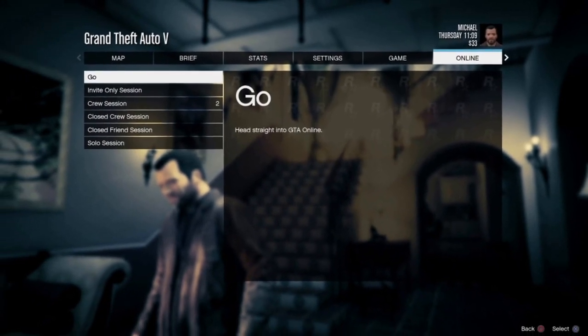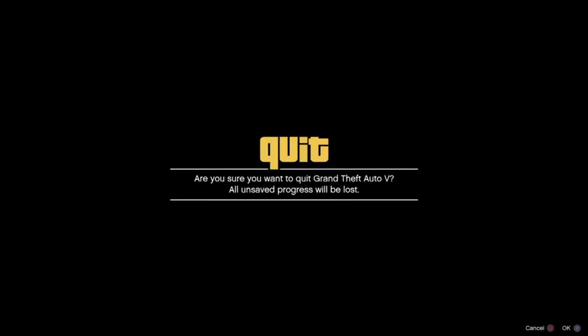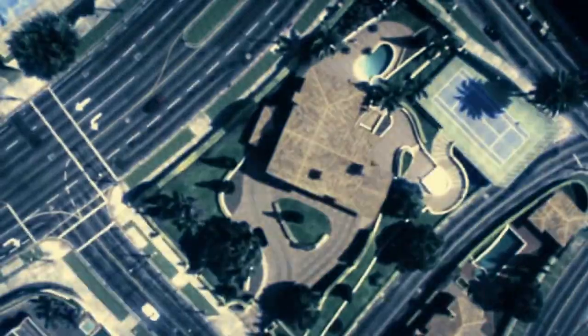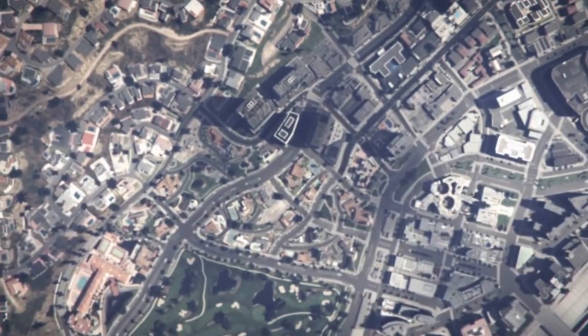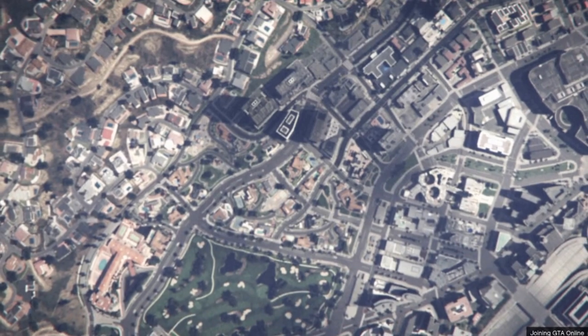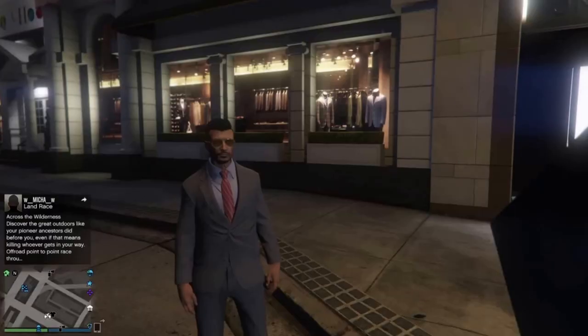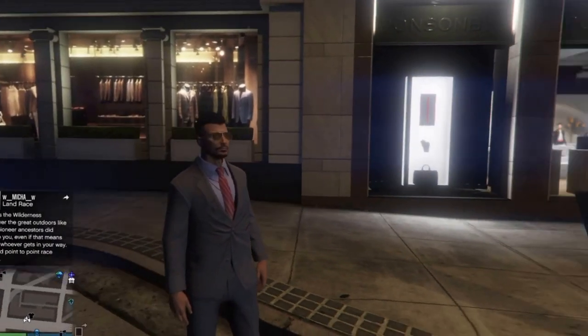So what you want to do is go into single player, go to online session, and go for an invite-only session. There's a reason for that — in a public server you get a lot of randoms whose only objective is to play team deathmatch, kill each other and take their money.